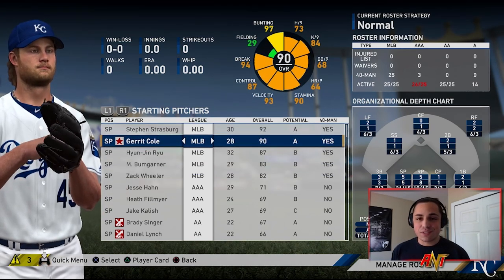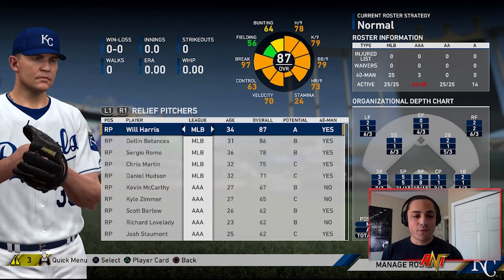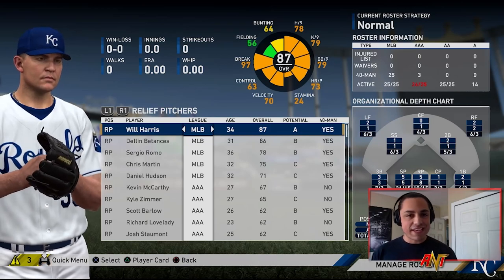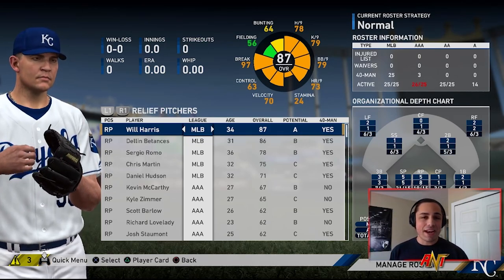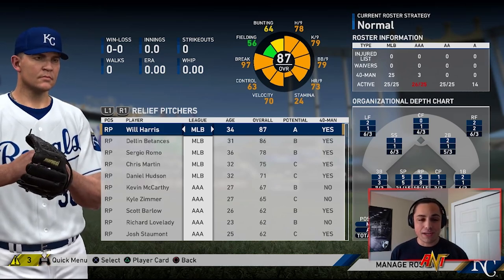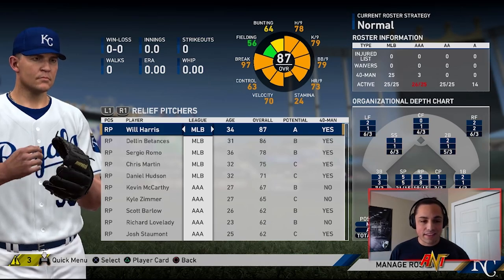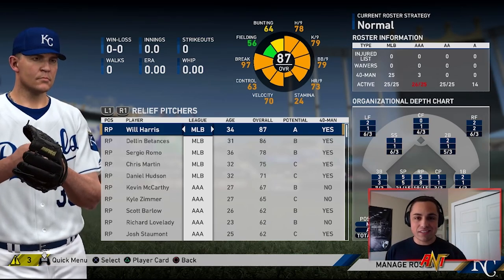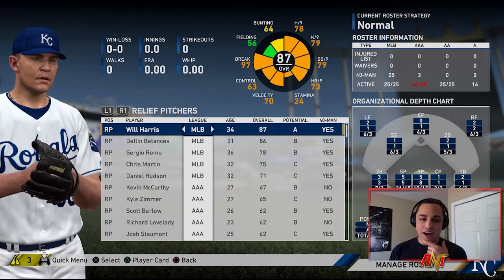We have Garrett Cole, Ryu, Bumgarner, and Zach Wheeler - a crazy good stacked rotation. I'm excited to see where some of these pitchers end up because there are some pretty good names. For relief we've got Will Harris, Dylan Betances, Sergio Romo, Chris Martin, and Daniel Hudson. The bullpen options are a little weak - it's a pretty weak free agency class for relief pitchers overall.